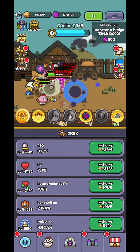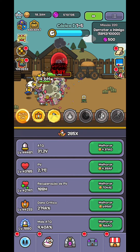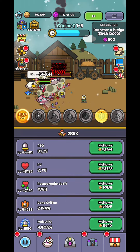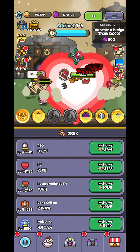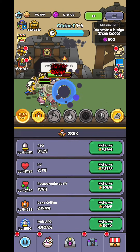Look at my power now — from 64x previously it was increased to 285x, which is 4 times more, just by changing the language. I am just melting the HP of these bosses.